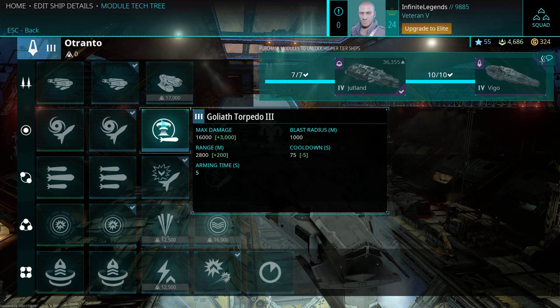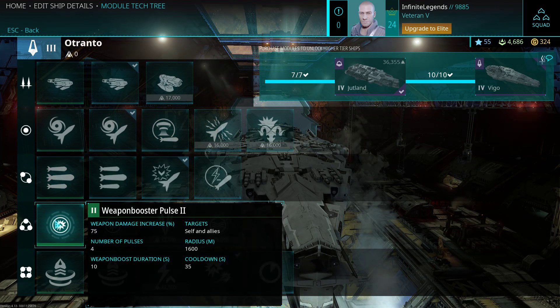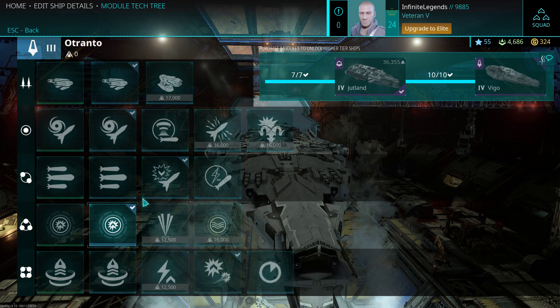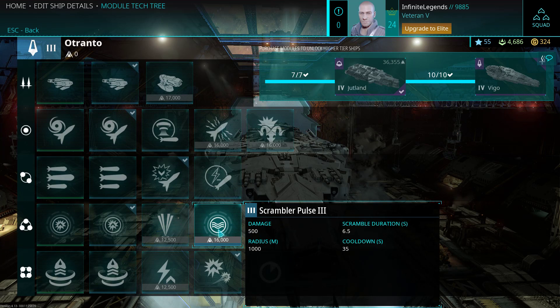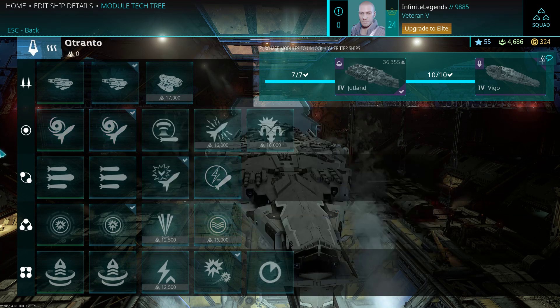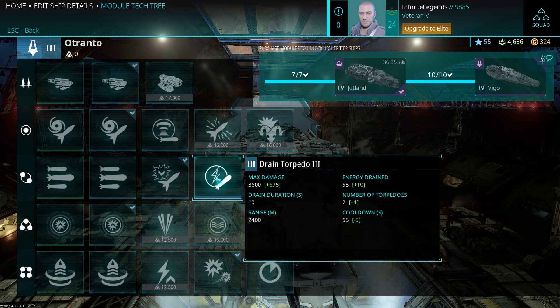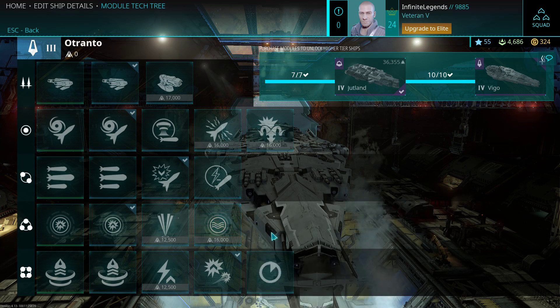The downside of the Goliath is that if people pop their shields it does basically nothing. In the perimeter module slot, the weapon booster pulse can increase weapon damage by up to 75% at a 1,600 meter radius for you and your allies. The auto guns give some damage per second at 1,400 meters, but they're not the greatest. The scrambler pulse can scramble people's visuals, but experienced players aren't really affected because they can still shoot based on your trajectory. If you fly in a direction and they scramble you, they'll keep leading their shots accordingly, and destroyers generally aren't maneuverable enough to change direction fast enough. They might not be able to pop their modules, but it really doesn't do much.